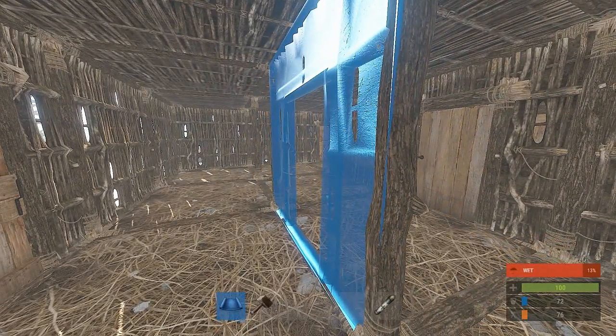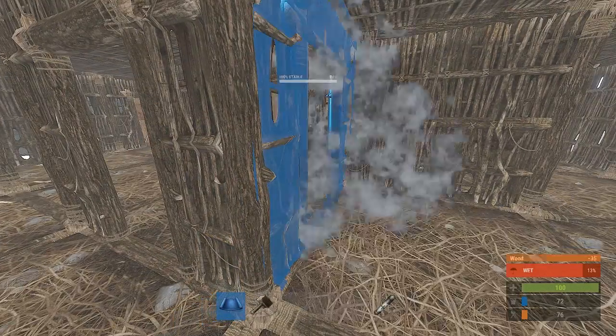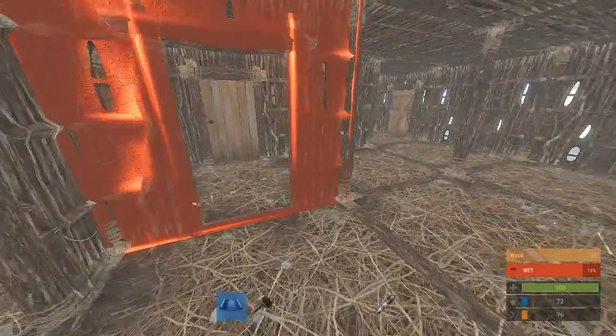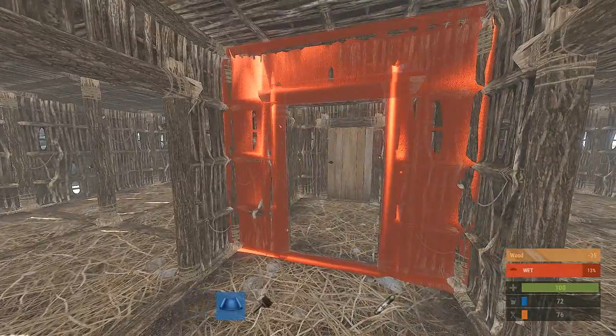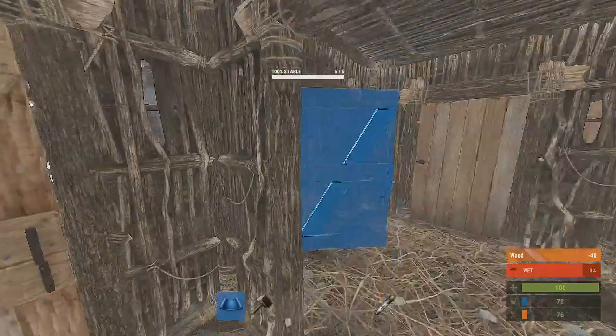On the next step of building this base, you're going to want to put some doorways here, because this is going to be your entry point. We're going to put doorways on the sides as well with doors and code locks — code locks, remember. This base is all about deception.